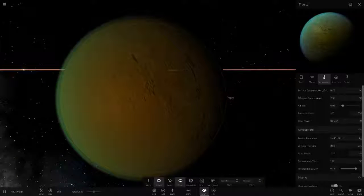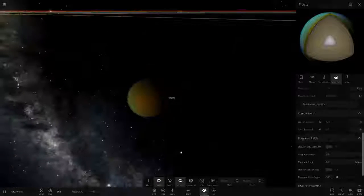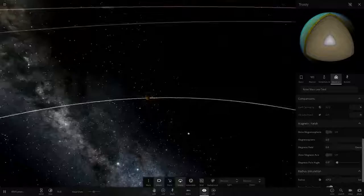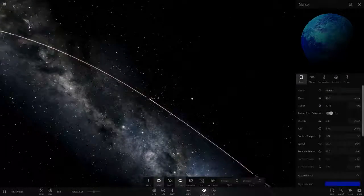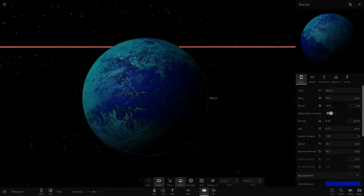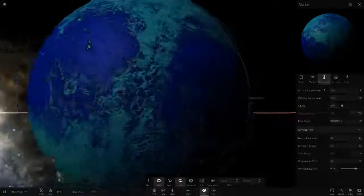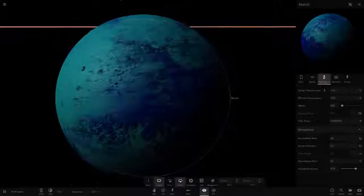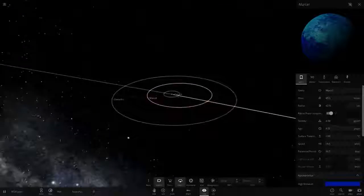Next moon is Marcel — wow, I really like those colors! That is beautiful. Similar to an object from the previous simulation but even nicer. That is definitely my favorite object seen so far in this video. Then Gerald Dro — nice green and black, always quite cool. Green and black combinations look great.